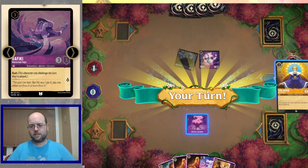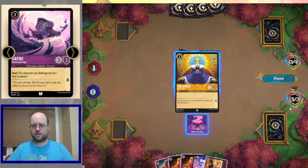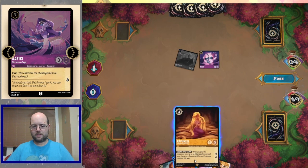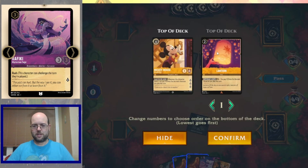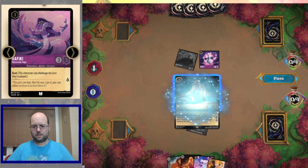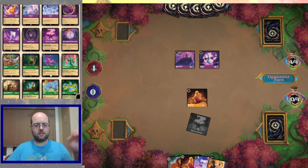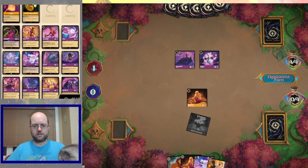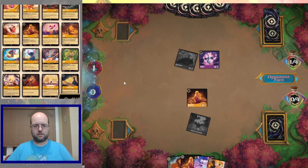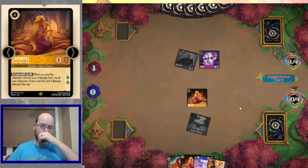Going to ink our Queen and check our top decks. Is it too late for a Lantern? No, Lantern's fine. I'm going to play Rapunzel on the empty board and pass the turn back. We do need some kind of board presence here. Rapunzel gives us some time and gives us something to heal, to draw some extra cards, as the opponent's probably going to start bouncing that Maleficent.